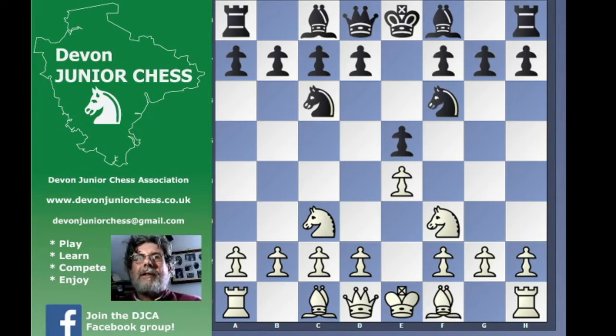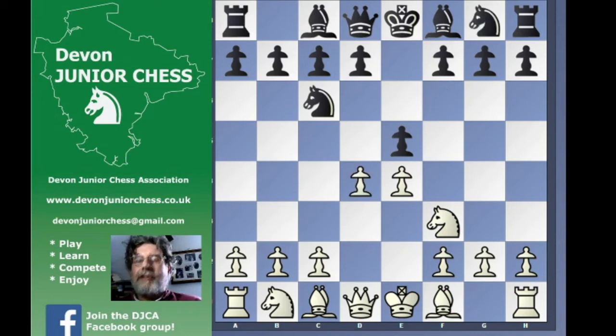So we'll try the Scotch game first: d4, exd4, Nxd4 — that's the Scotch game. Instead of Nxd4, c3 is the Goering gambit. Some people say the Goring gambit, but it's Goering — it rhymes with 'stirring' and not 'boring'. Goering gambit, d5, and this gets us into the line I recommended against the Danish gambit.